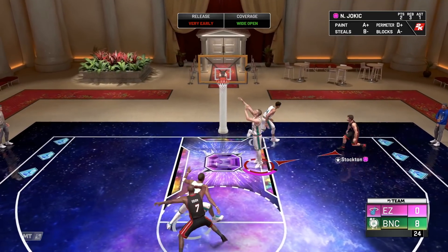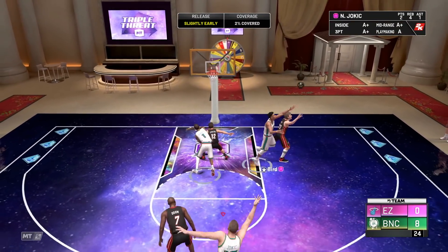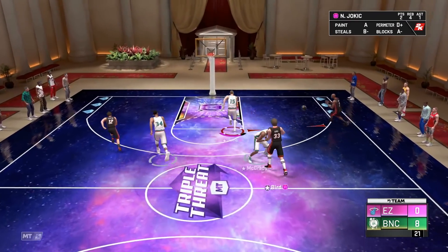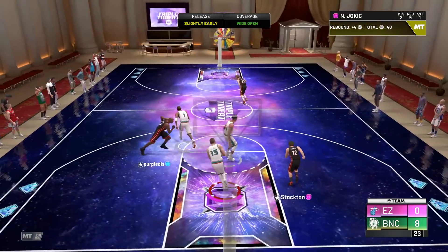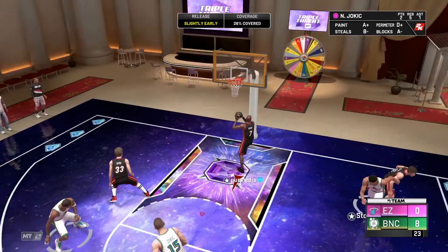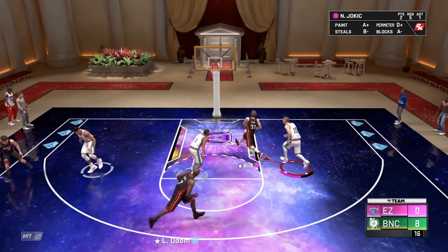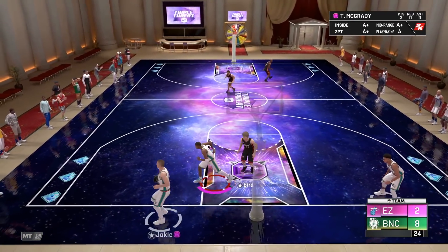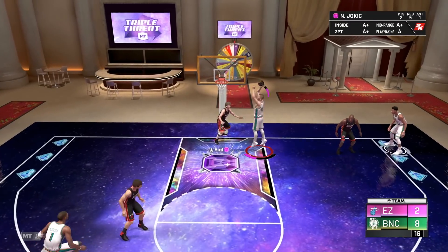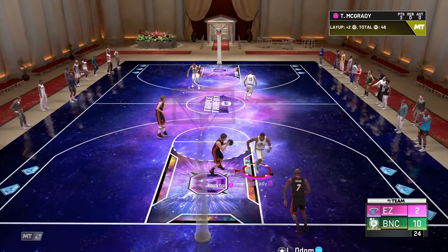Now we're going to try him out in Triple Threat — a game mode I don't think he's going to be very good in. We'll put him in as our center instead of Bill Russell. Jokic going in, give him a contract, and we're putting in T-Mac to handle the ball. That should be a good three. He's matching up against Lamar Odom — tricky matchup, but Lamar's post defense isn't great. We got a pick-and-roll mismatch — spin and kick to the shooter off the Hall of Fame Dimer pass. He can't hit it, but another Hall of Fame Dimer pass and Jokic's man knocks it down.